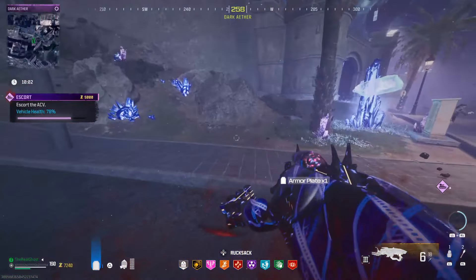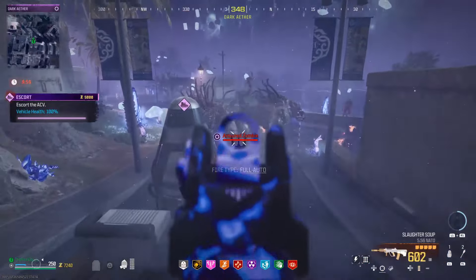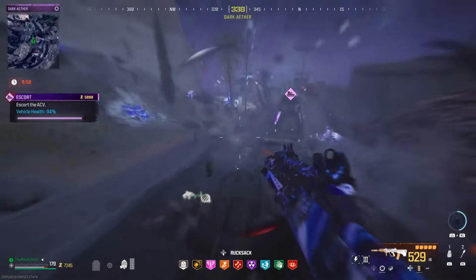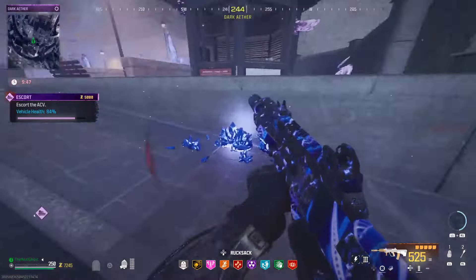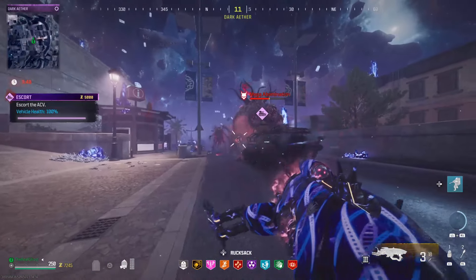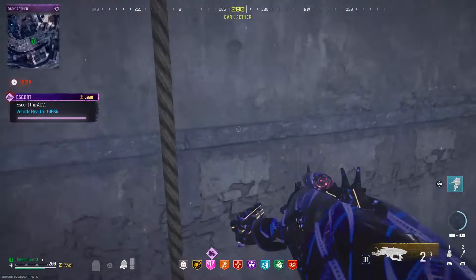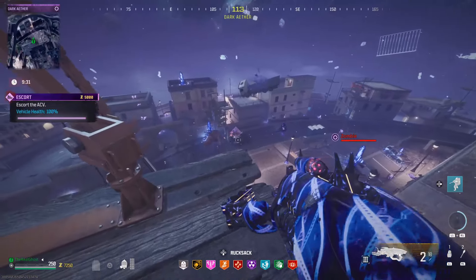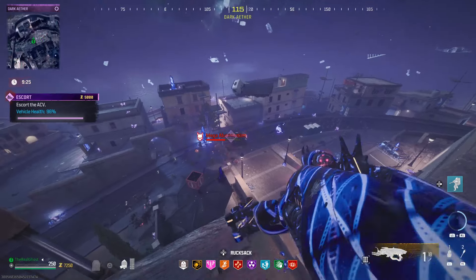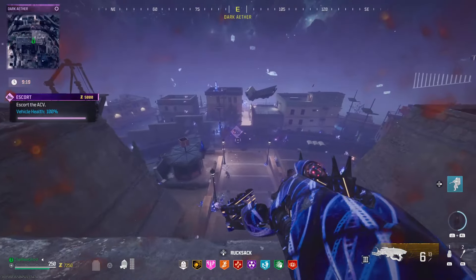As a solo player, this is probably one of the harder contracts to complete inside the Dark Aether, but with just a little bit of practice — bring in the VR11, put a sentry gun on top of the ACV, maybe bring in a couple extra decoys or monkey bombs, whatever you think you're going to need — and you guys got this. I'd also highly recommend rocking Ether Shroud. I see a lot of people trying energy mines and while those can be powerful, they take a while to charge up and don't cover as wide an area. It's just smarter to have something that can get you completely out of a sticky situation. I cannot tell you how many times Ether Shroud has saved my life.